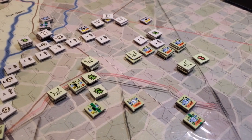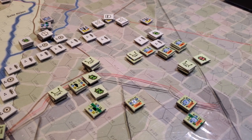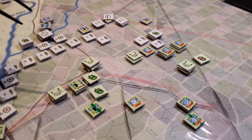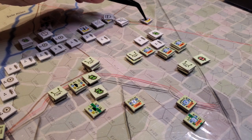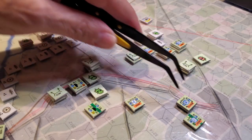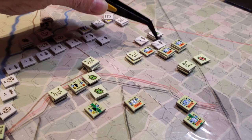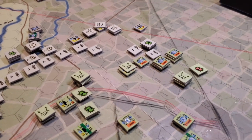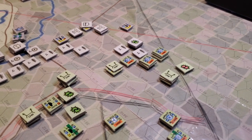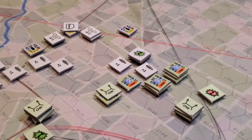The Americans have formation boundaries they roughly need to adhere to — there'll be some questions later about whether you can fire outside those boundaries, but we'll assume you can for gameplay purposes. I chose to put this unit back here to provide opportunity fire, so I could start pounding on enemy units as they moved up to disable the wire obstacles and then conduct a closer assault.